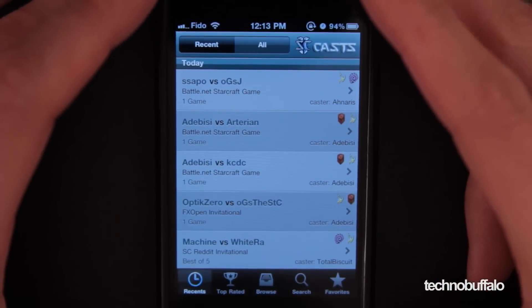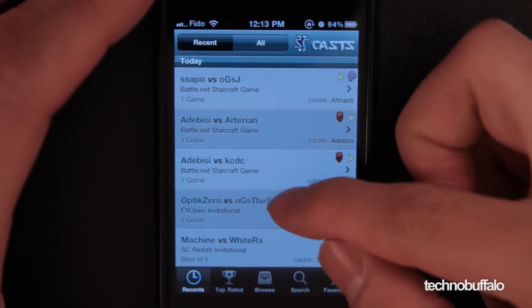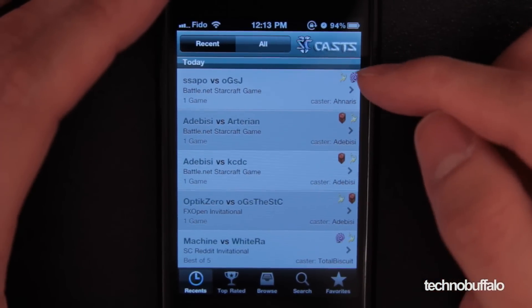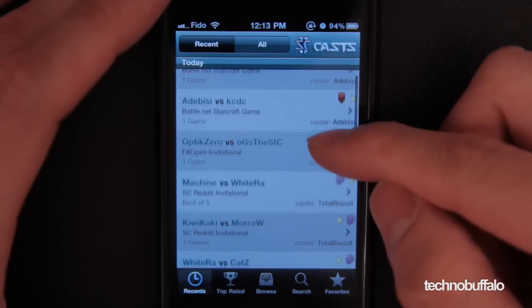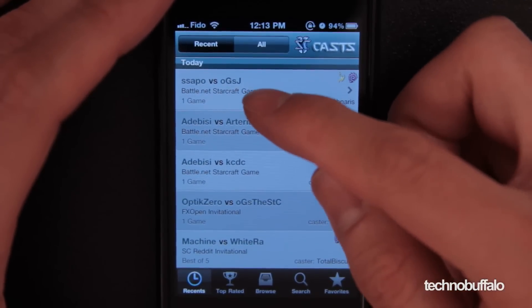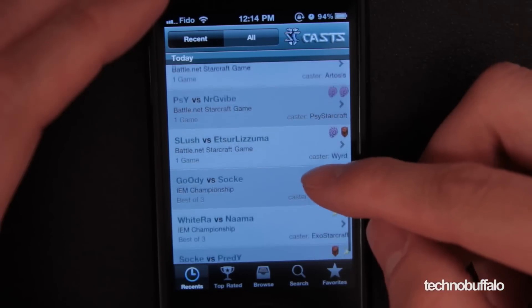Once you open up the application, you can see all of the latest casts ranked in chronological order. And something right off the bat that I'm pretty sure a lot of StarCraft 2 players will appreciate would be that you can see the symbols of the races within the replay, which is really important if you want to study certain replays to improve your game.